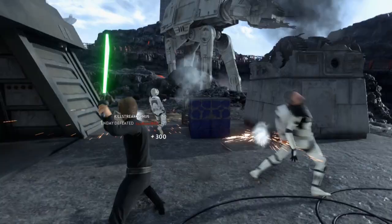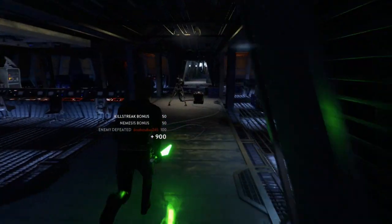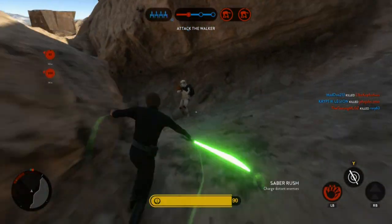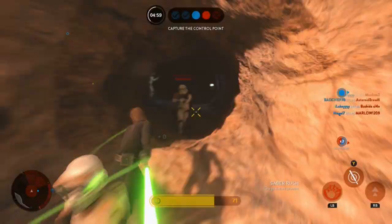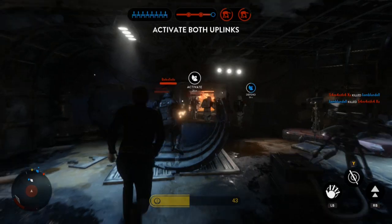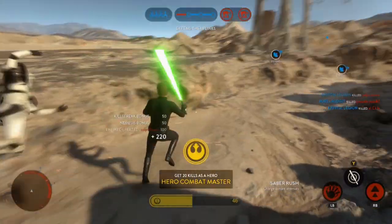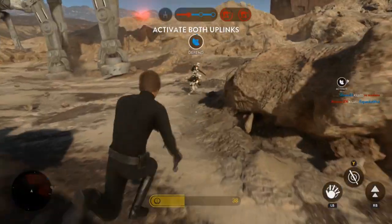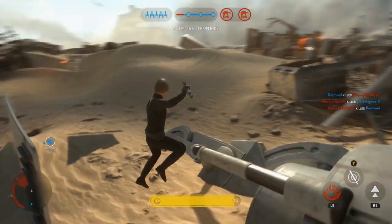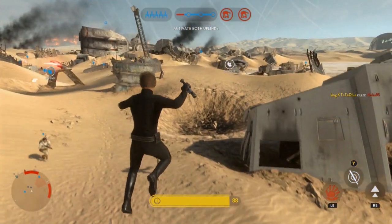Luke's saber rush ability is probably one of my favorites — it is very advantageous, but you need to make sure you're using it in the right manner and not wasting it. First, use it to close gaps between you and enemies to stop yourself getting hit at medium to long range. You can also use it to clear rooms in confined spaces because it has quite a large damage radius. Another advantage is that you're moving very quickly, so it's much harder to shoot you — making it useful defensively to escape sticky situations like being hunted by an AT-ST.